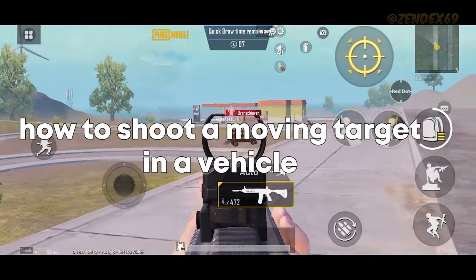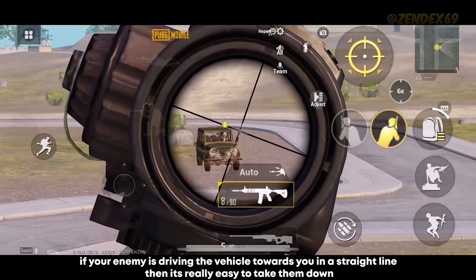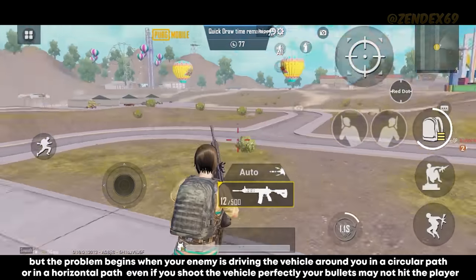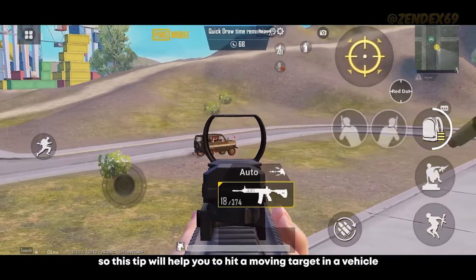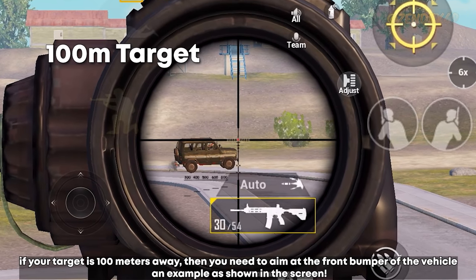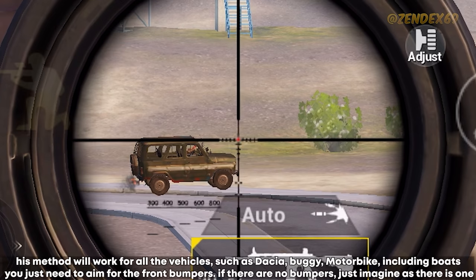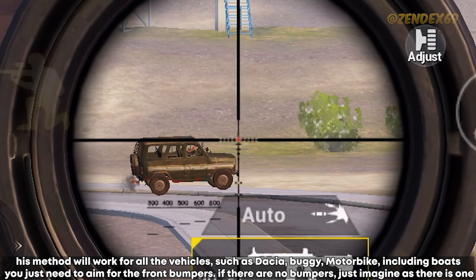How to spray down enemies in a moving vehicle. If the enemy is driving straight towards you, it's easy to take them down. But when they're driving in a circular or horizontal path, even if you shoot the vehicle perfectly your bullets may miss the player. If your target is 100 meters away, aim at the front bumper of the vehicle. This method works for all vehicles — dacia, buggy, motorbike, and boats. If there are no bumpers, just imagine there is one.